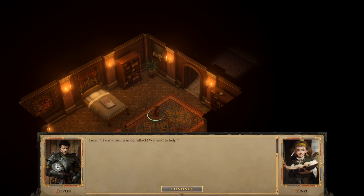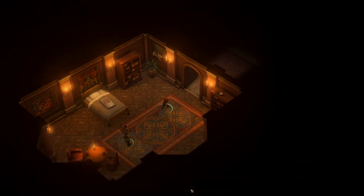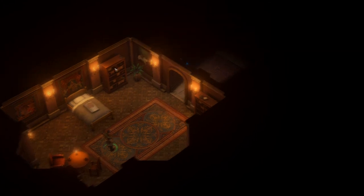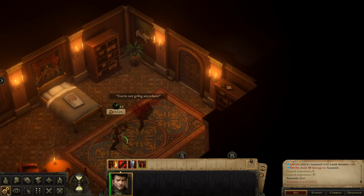Suddenly: 'What's going on?' — 'The mansion's under attack. We need to help. Some villains broke in and started killing everyone. We have to help the guards fight off the attackers or we'll all be cut down one by one.' As the NPC leaves, an assassin enters the room. We start off by attacking — and that's a lovely hit.